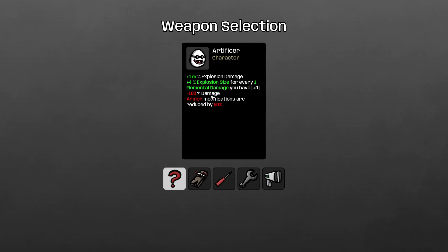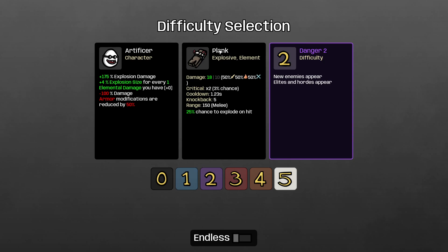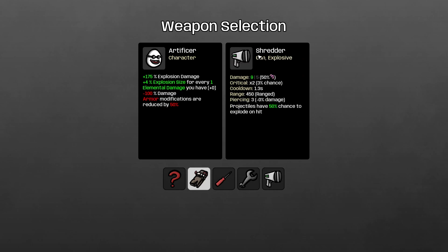Plank is just the best item for him. Let me explain what explosive damage is — some weapons are physical like screwdrivers, some are explosive types. Explosive types get 175% damage because of the Artificer stat, but physical weapons get 100%. So for example, shredder is another explosive weapon, so it gets the damage bonus, but because it's ranged I'm not going to get explosion size on it unless I upgrade the weapon itself.